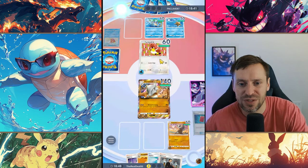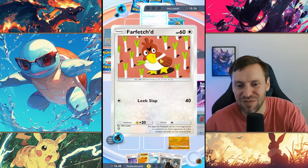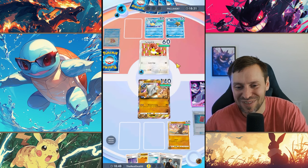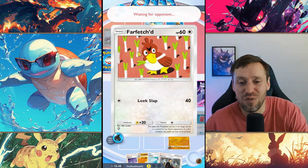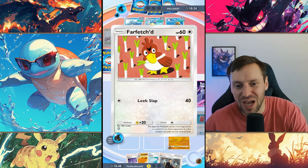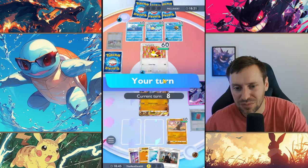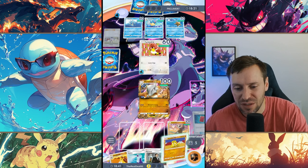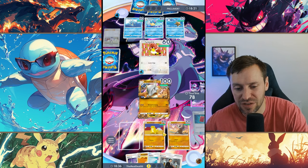He's bringing in Farfetch'd — I've never understood Farfetch'd, it's like a duck with a leek in its mouth and it does Leek Slap. I was probably 14 when Pokemon Red and Blue came out and even back then I used to think: why is this in the game? But Farfetch'd lands a pretty solid hit. We're going to drop in Sandslash and start working on it now, and let's heal ourselves up with a potion.